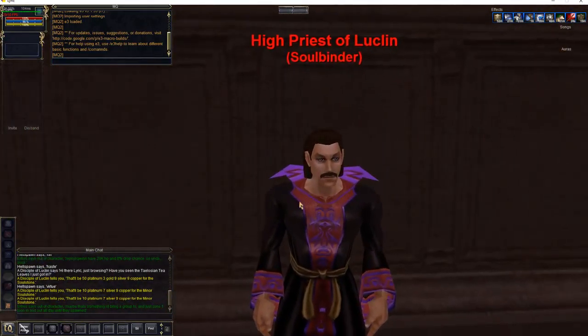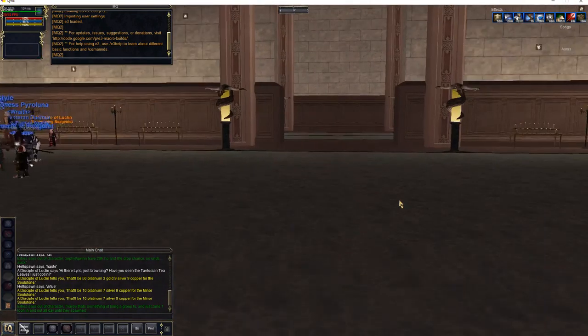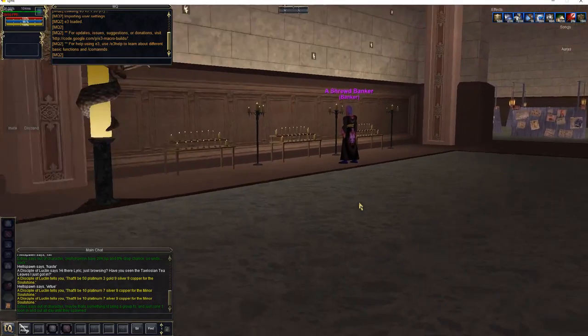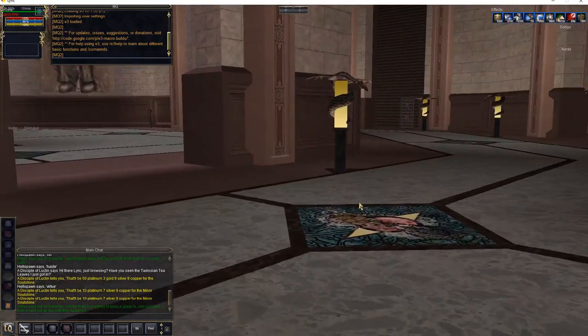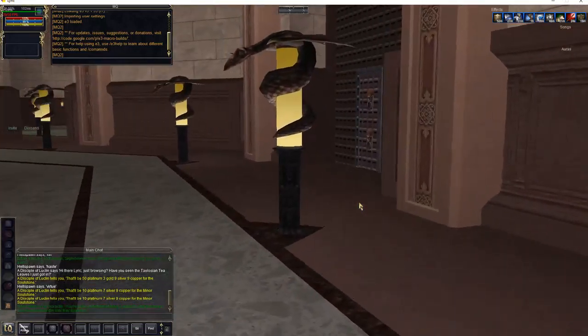In the back is a soulbinder. If this is your first time playing on the server, bind your soul here. It makes corpse runs a lot faster. One thing to keep in mind in this place is that buffs and debuffs don't tick down. All your buff slots are paused, so this is a good place to buff up before going anywhere.